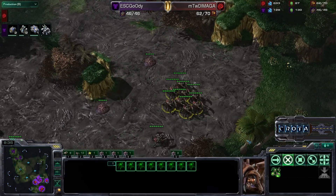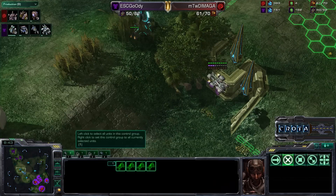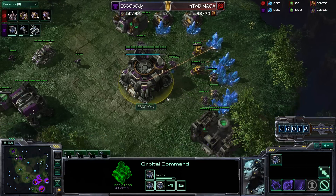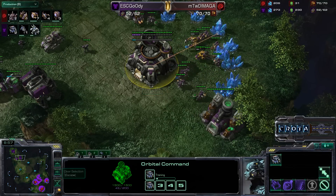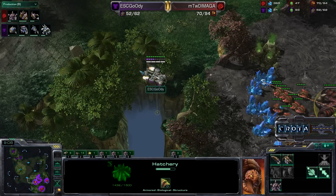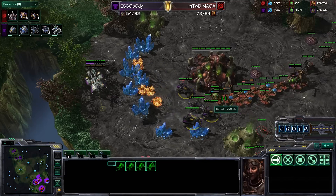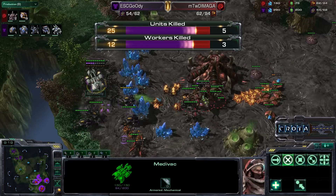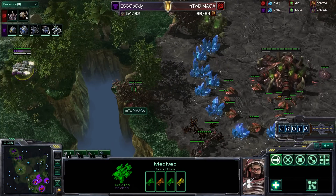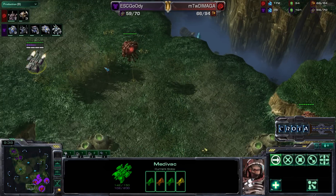Eight roaches but no glial reconstitution just yet, so they won't be able to intercept those hellions quickly. The medivac is doing a very slow flight path. Goody is also getting into double gas at the natural expansion — 31 drones versus 32 SCVs. The hellions are now picked up. Goody comes in just as drones are being transferred over — so much damage to be had. All those drones get torched. Huge losses already; roaches now making their way back in but the worker damage is done.